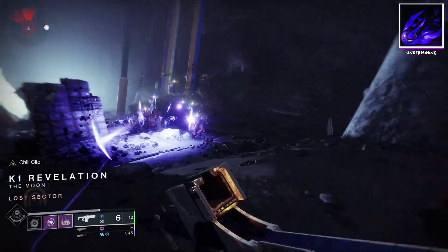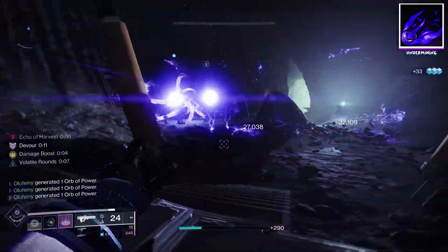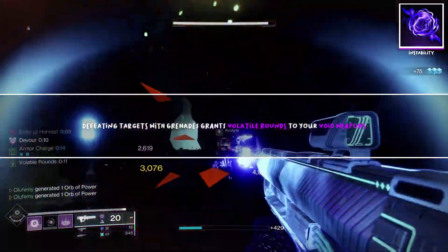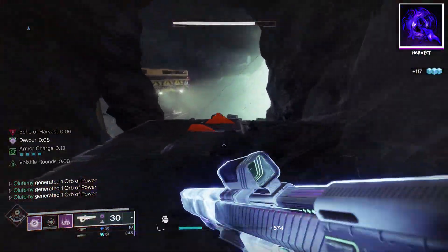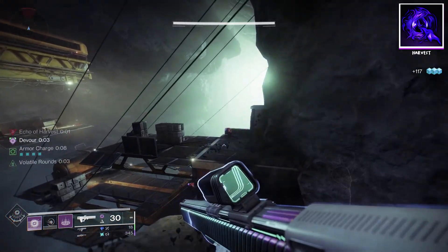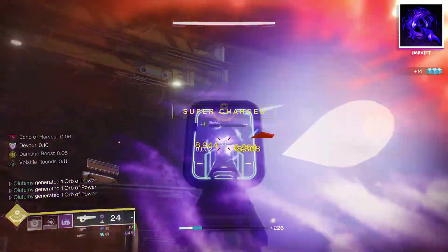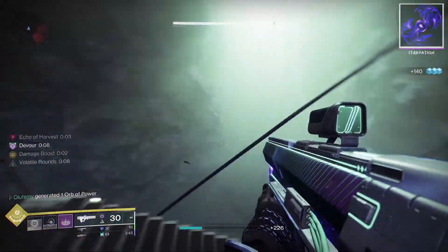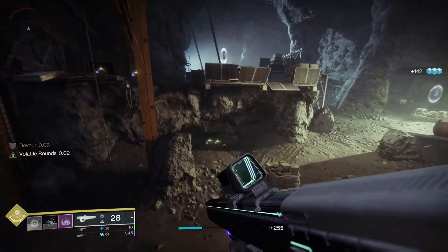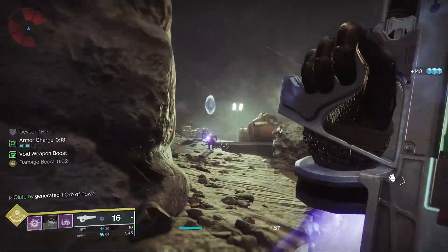For fragments, we're using Undermining — it increases the lethality of our grenades because grenade hits weaken targets, increasing all damage to that enemy by 15%. We also use Instability, which gives our void weapons volatile rounds on grenade kills, and Echo of Harvest, which spawns orbs of power and void breaches when defeating weakened targets. Undermining weakens targets when you hit them, which procs Echo of Harvest, giving us an orb of power and a void breach at the same time. The last fragment is Echo of Starvation, which grants Devour on orb of power and void breach pickups. So the synergy is: weaken enemies, kill them, get orbs of power, pick up those orbs and void breaches to stack up more buffs.